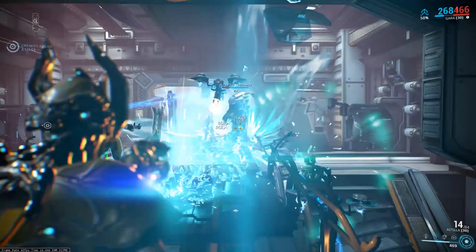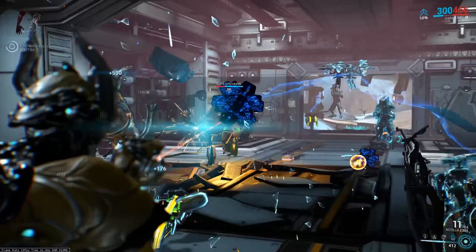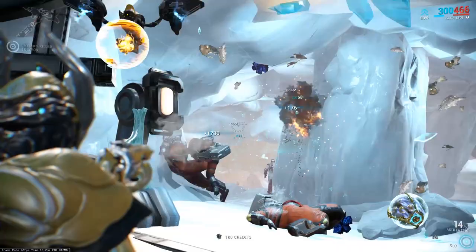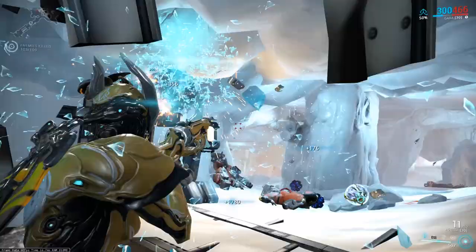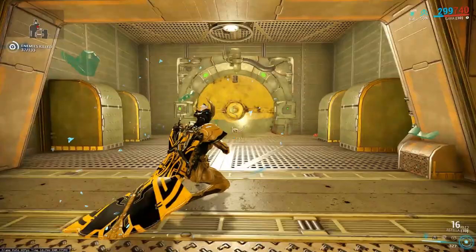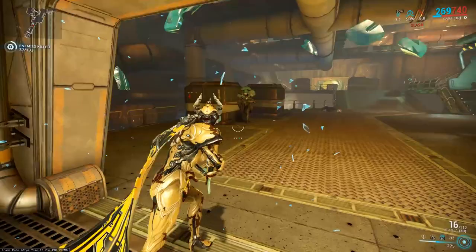Something I've noticed: when you tap it and just do the straight line, Shattered Lash will deal primarily puncture damage. I find that I deal more damage to armored units with the tap versus the horizontal cone, which deals more slash damage and is better against flesh units. Just something to keep in mind depending on what kind of enemies you're engaging.